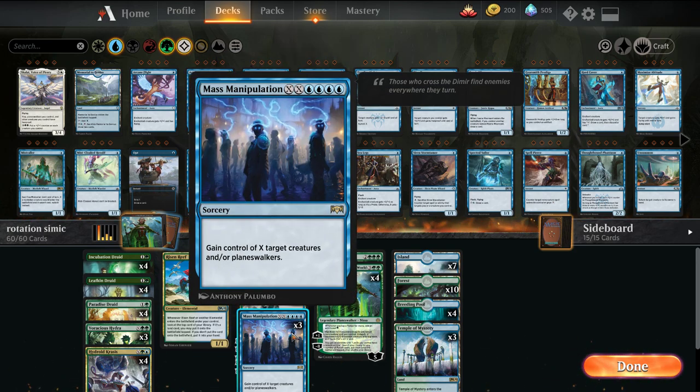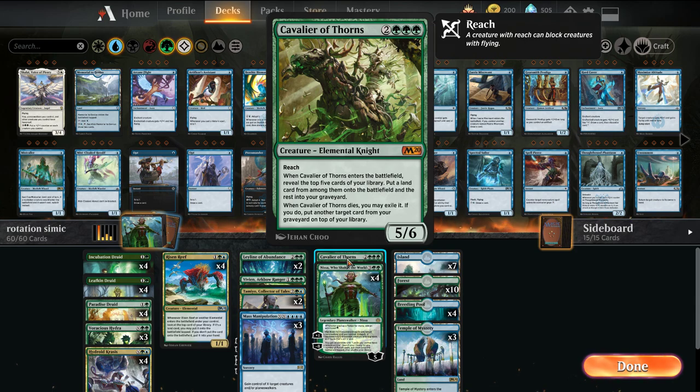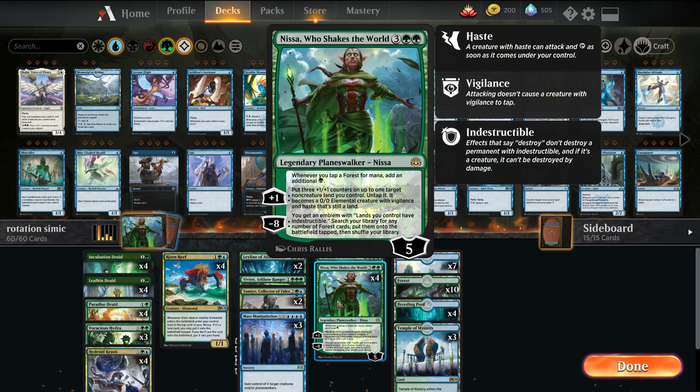We have Mass Manipulation — we're generating a lot of mana, so this is a way to deal with Planeswalkers by stealing them, and a great way to just win the game on the spot. Cavalier of Thorns is another card I want to try as a 1-of. It's been good in most decks, it's an Elemental so it triggers Risen Reef, and provides ramp at the high end while recycling cards. And then the namesake of the deck: Nissa, Who Shakes the World — doubling up all our Forests, generating a ton of mana, making our lands into creatures. She is a fantastic card and will be the anchor of the deck.